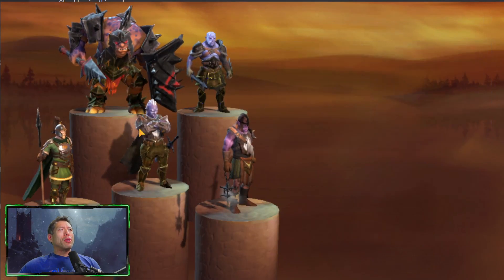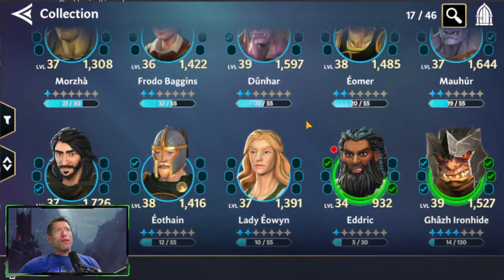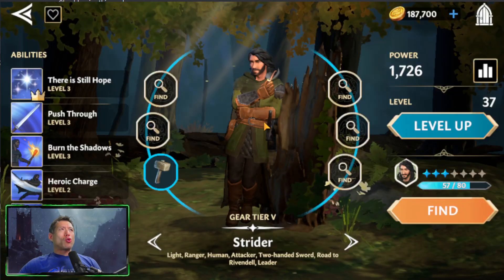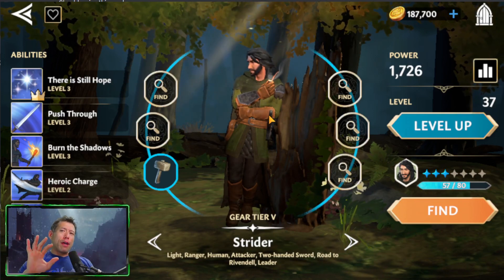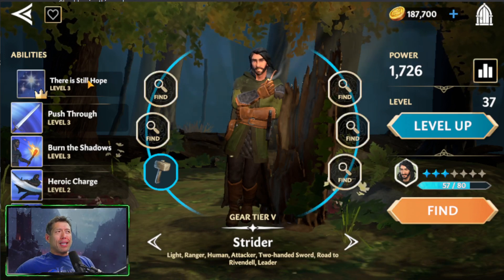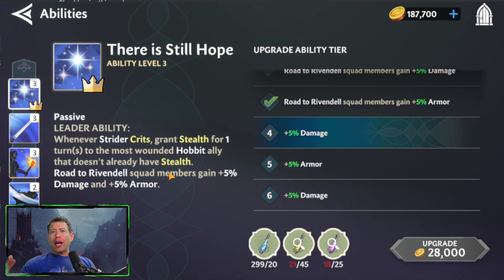Let's talk about some great characters you can start to build. Early on, you get a few characters for free that are going to be very good in arena. The first free character is Strider. You don't really need to farm him because as you're doing your daily activities, you're going to get five more Strider shards per day — he's a character you naturally build over time. One mistake I made was leaning too much into the Rivendell squad and the hobbits. The hobbits are not very good.